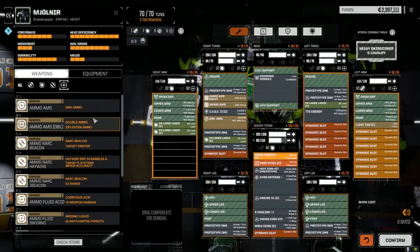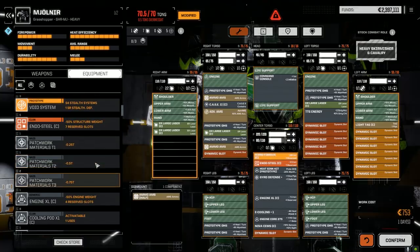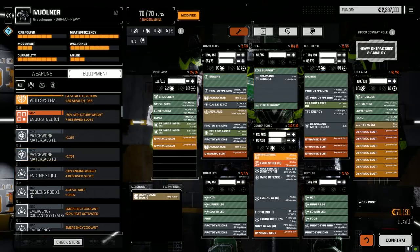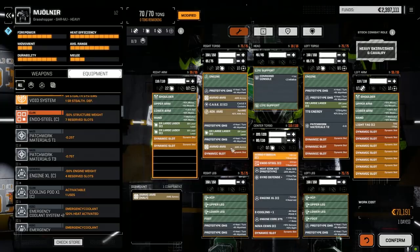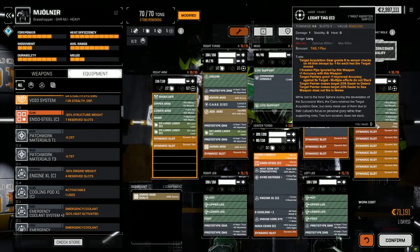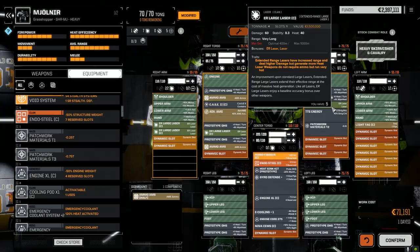I had to pick up some more AMS ammo because we were running low. We picked up a patchwork material so let's throw that in. I want to make sure we have enough ammo for the AMS. Threw a light tag in there - I've been told multiple times to get the light tags in there, it really helps. We're out of light tags so if I find any we're picking them up. Rather than the old build, I went with four ER large lasers. This mech just needs to stand back and fire from a distance.